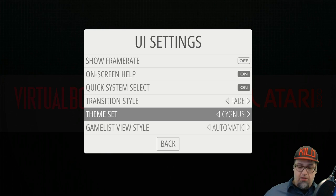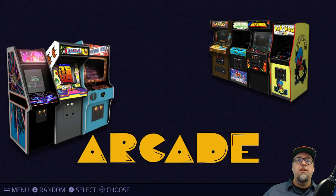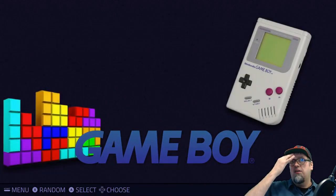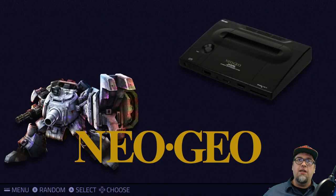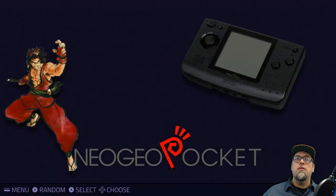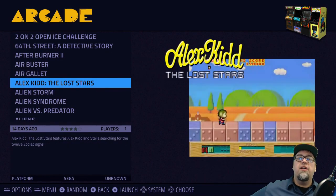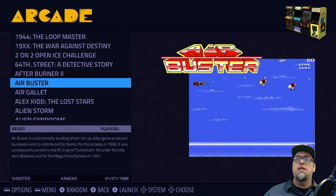Moving on, we have Cygnus — this is a brand new theme. Let's take a look. It has a pretty clean look as well. I'm pretty sure it supports video snaps, and checking right now — oh nice! We do get our video snaps and we get our game information displayed in the corner, if you have that in your XML files, which is pretty nice.